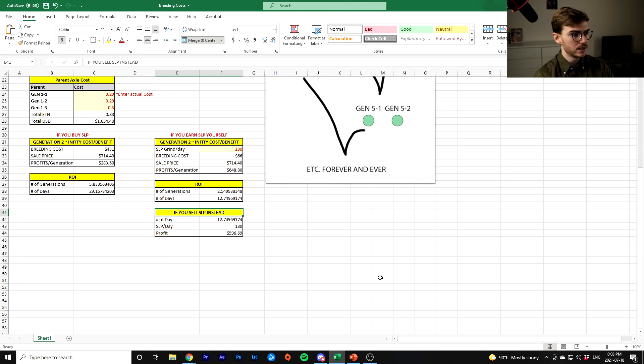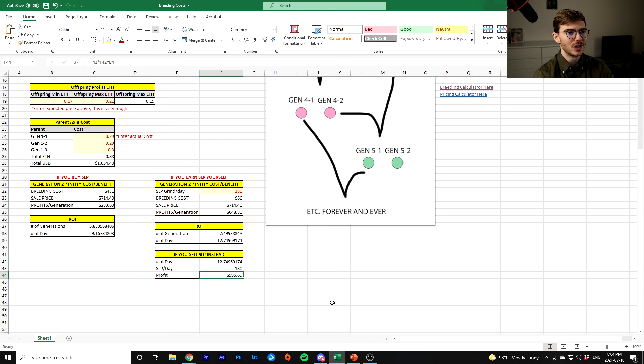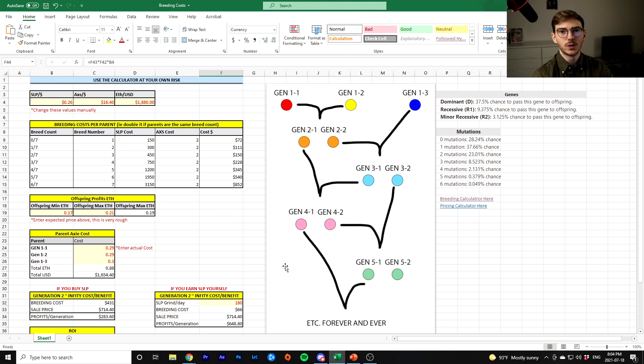But if you sold your SLP instead over 12 days — like instead of breeding, if you just sold your SLP for 12 days, you'd make $600. So instead of making $1,600 by breeding, you'd only make $600 by selling your SLP. My point here is: breeding, if you do it right, can be a lot more profitable than just playing the game and selling off your SLP.